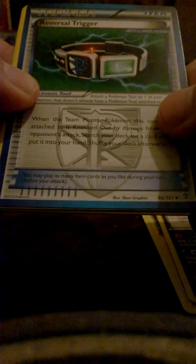First we have Axew, Golett, Golett, Machop, Tynamo, Druddigon — sorry about that. And we have a Reversal Trigger item trainer card, which is a Plasma Storm Team Plasma one, an Irish supporter card, a Wartortle, and a reverse Snorunt which is just an uncommon. The rare — oh, it's a holo Blastoise! That's beautiful, let's sleeve that one.